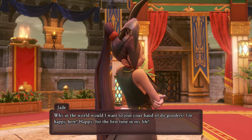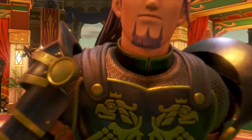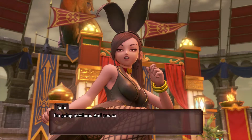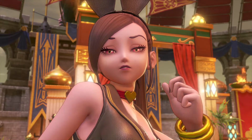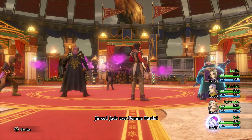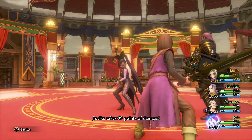You are a princess of Heliodore. You will behave like one. This den of iniquity is no place for a lady. You are coming with us. I'm going nowhere and you can keep your hands to yourself. What would you know about ladies anyway? Tell you what — why don't I give you a crash course? My foot crashing into your face. Hey, that's my kind of line. Alright then Jade — we need an ass kicking, we'll give you an ass kicking.